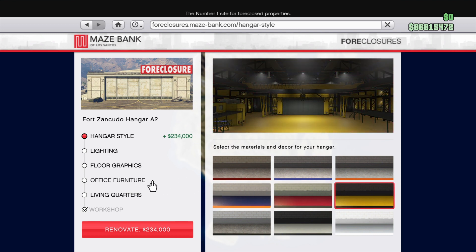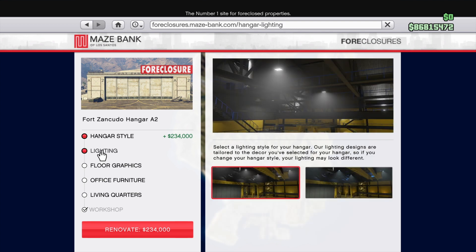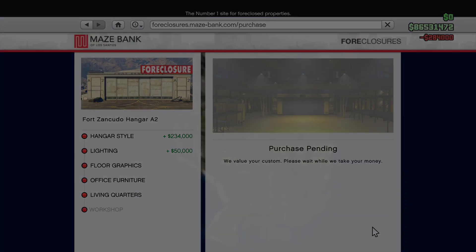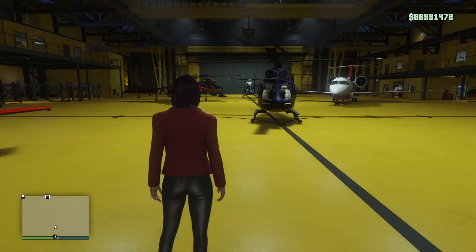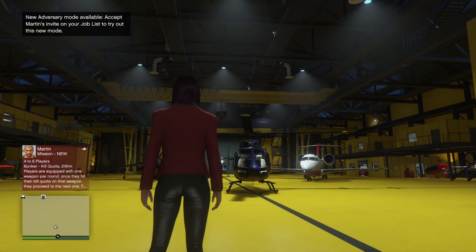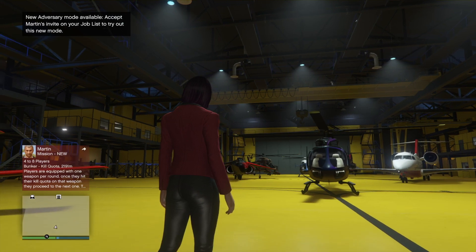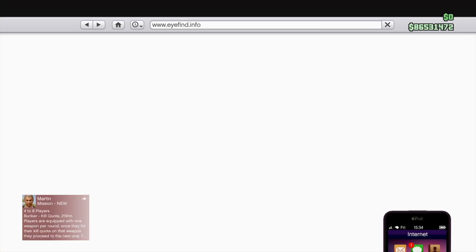Honestly, those two options don't seem to make a huge difference except up around the ceiling, where you can see the upper walls and ceiling change color just a little bit. Maybe halogens and fluorescents — I don't know, I have a friend who's an electrician and he's going to kill me for not knowing this. I'm going to purchase this lighting option so you can see that blue tinge around the ceiling and the walls.